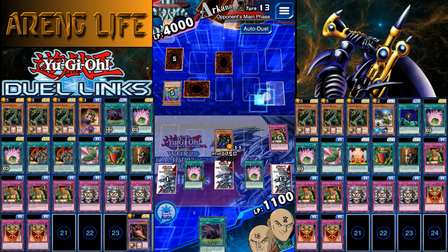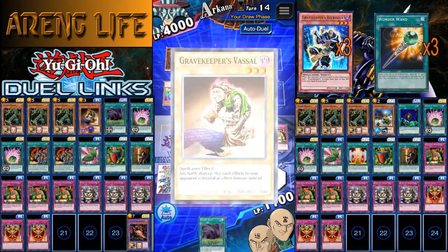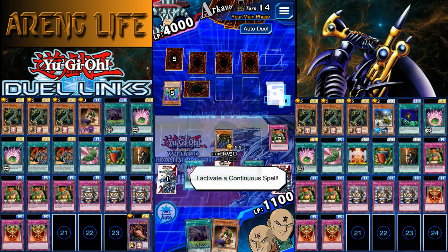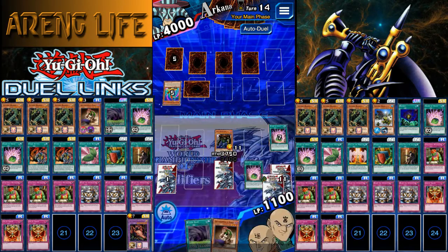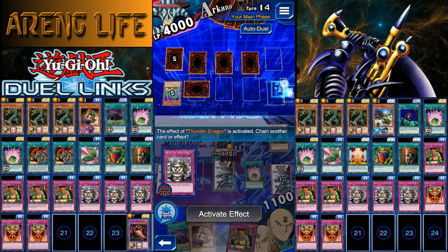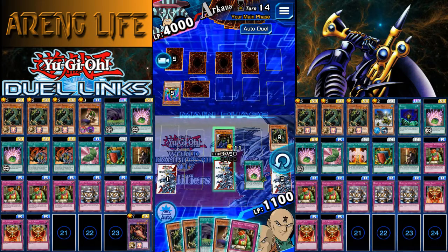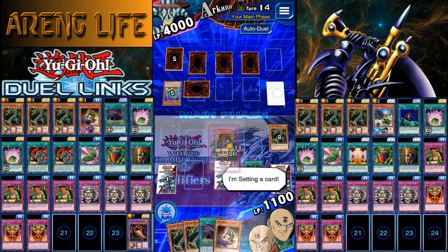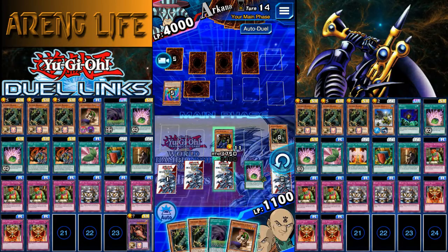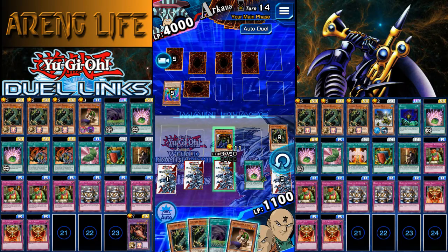Another thing I can recommend for either of these builds: if you have the engine, run triple Gravekeeper's Recruiter and triple Wonder Wand. I do recommend that because it makes the deck incredibly fast. Unfortunately, I don't have that build, but I wanted to put it out there as an option because it's way better than what I can actually use. The Thunder Dragons are really cool for farm purposes — they thin out your deck and also give you a fusion for the very last turn.